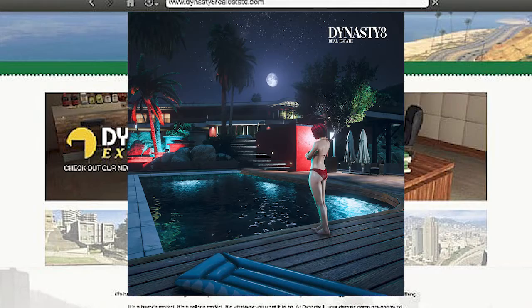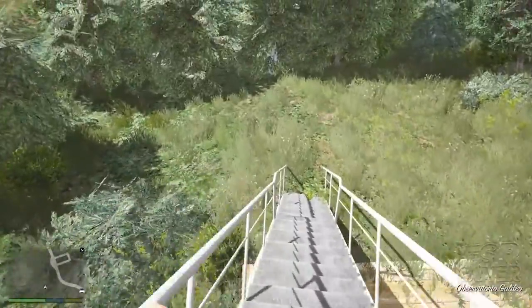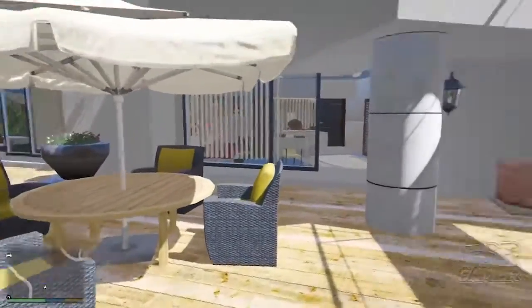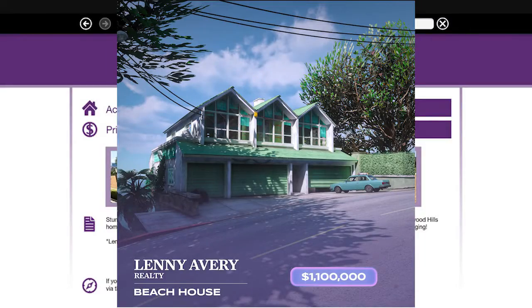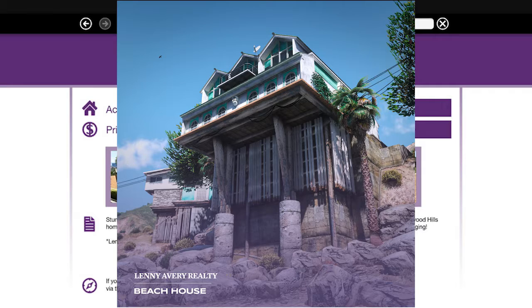Diamond Casino and Resort also made a concept for a beach house property you could buy on Lenny Avery Realty. Here's what it would look like — nothing too extravagant, it has a three-car garage and would probably be around $1.1 million dollars. It's something not too expensive but a property you'd want on the coastal highway area, for people who prefer a beachside location over a downtown Los Santos mansion.